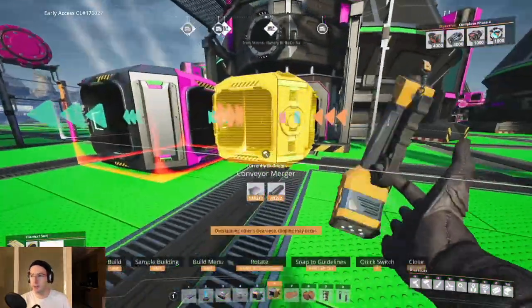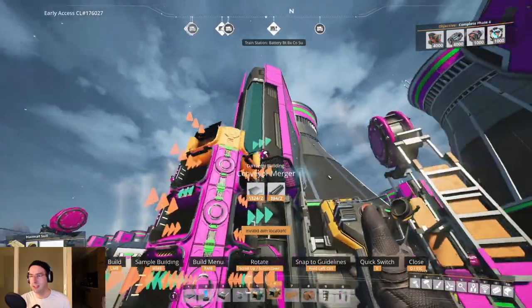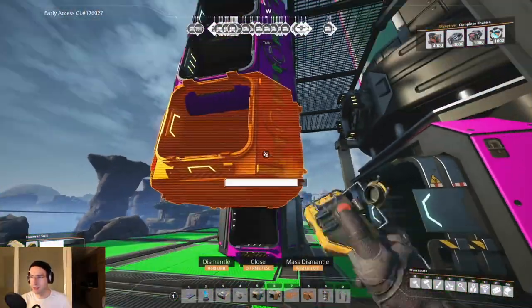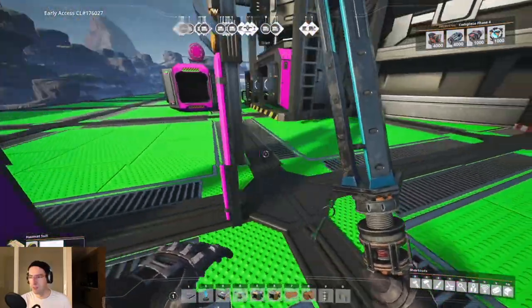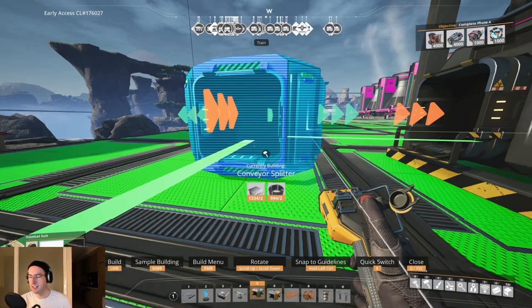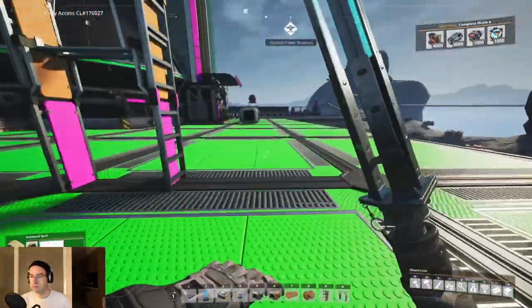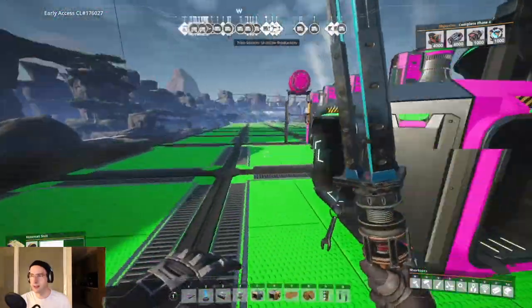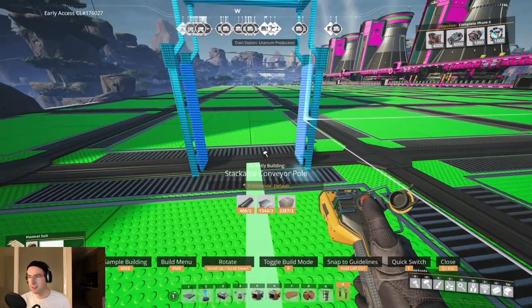For the merger, we need to go one higher than the pipe height, with the output facing toward the insertion point. Precise placement matters here. The splitter is trying to align itself with an existing structure, which throws off positioning. This shows why exact placement of these components is so important.